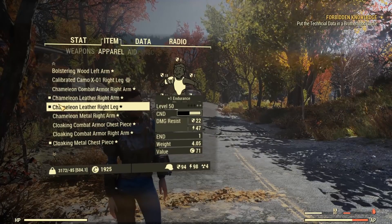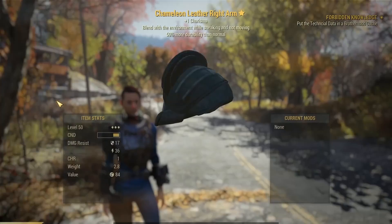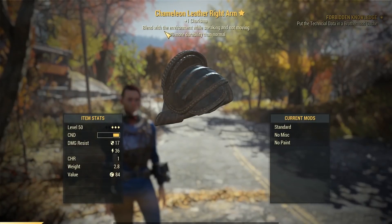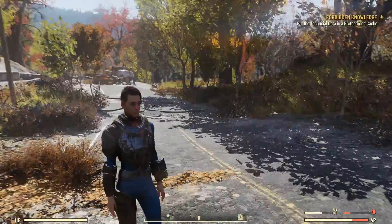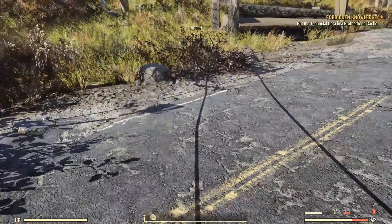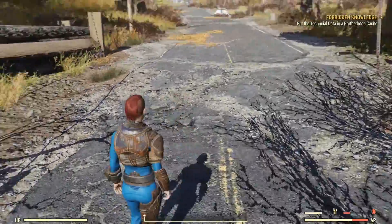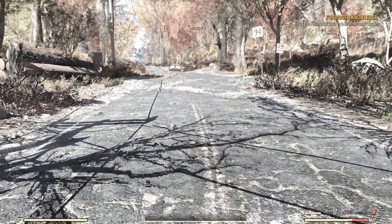What Chameleon armor does — for example if I take a look at this piece — it blends with the environment while sneaking and not moving. Basically when you duck you become invisible, but when you move again you become visible. Now for this glitch to work, what you need to do is go into ducking mode where you are invisible.